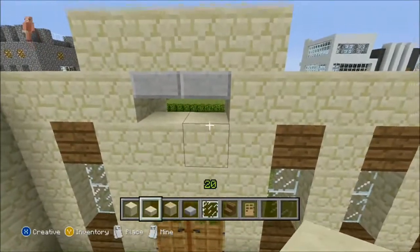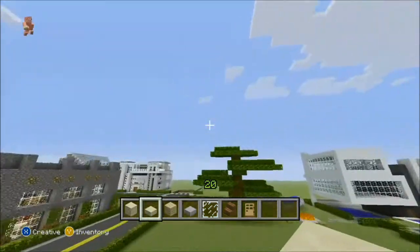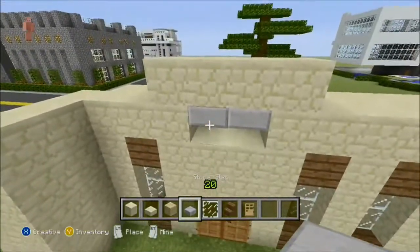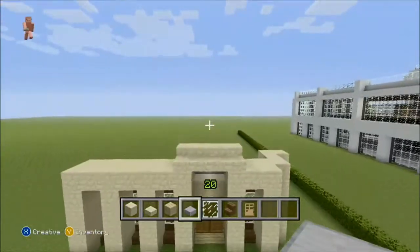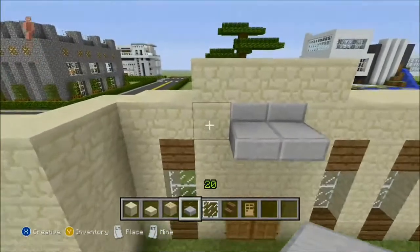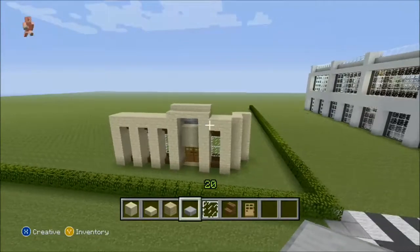I wouldn't like my house to have a big gap behind it, so just place it right behind that — it's just sticking out for now but I'll fix that later. Your house should be looking like this now.